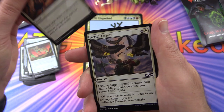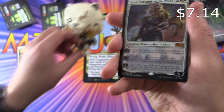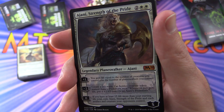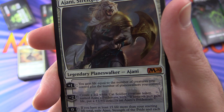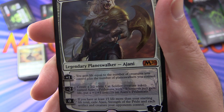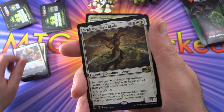Rule of Law, Gryphon Sentinel, Scuttle Mutt, Disenchant, Aerial Assault, Ancestral Blade, Angelic Gift — and a mythic! Yes! Ajani! The blessings paid off! Ajani, Strength of the Pride — a Planeswalker. Five loyalty for four mana. Plus one: you gain life equal to the number of creatures you control plus the number of Planeswalkers you control. Minus two: create a 2/2 white Cat Soldier named Ajani's Pride Mate — whenever you gain life, put a +1/+1 counter on it. Zero ability: if you have at least 15 life more than your starting life total, exile Ajani and each artifact and creature your opponents control. Fantastic!